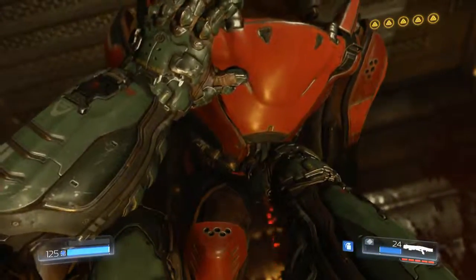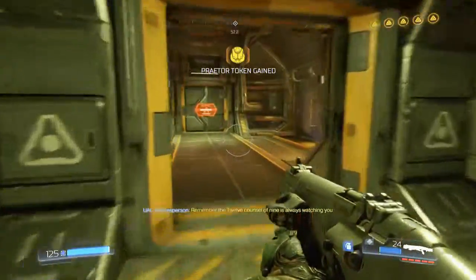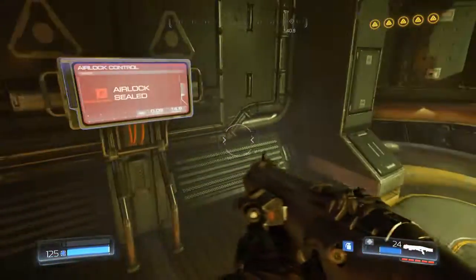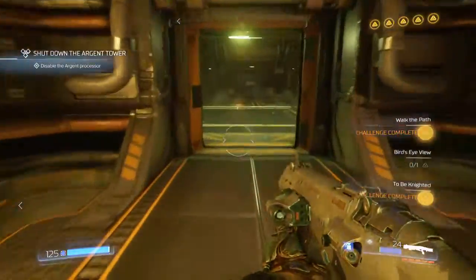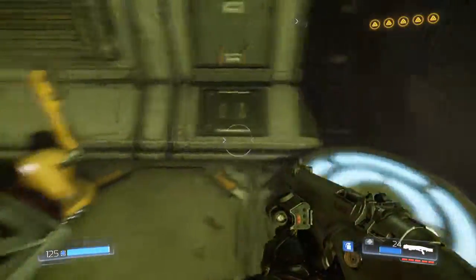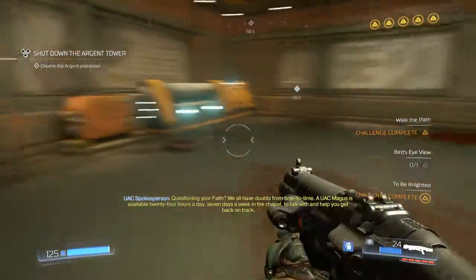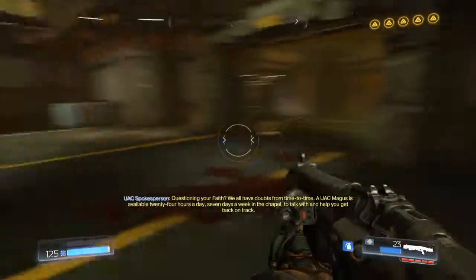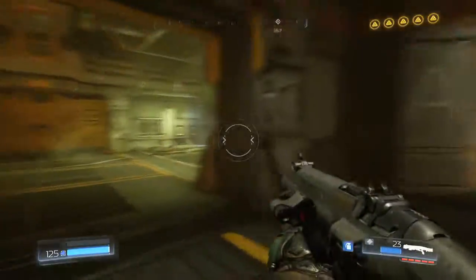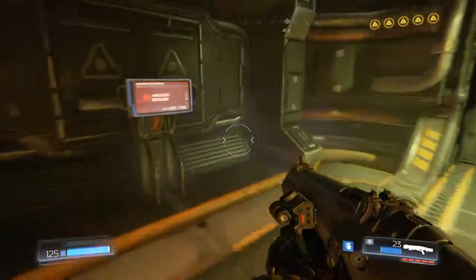We've got another praetor token. I think this is it for the mission. Airlock sealed — what the hell? Wait, wait, wait — what? And then I was confused. What am I supposed to do? If that's disabled, I have to get on the other side of this.